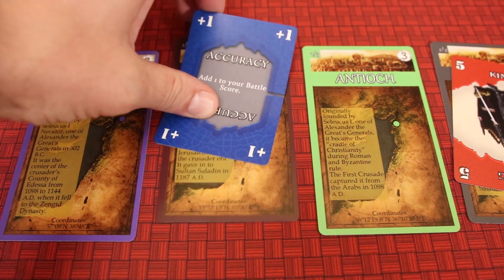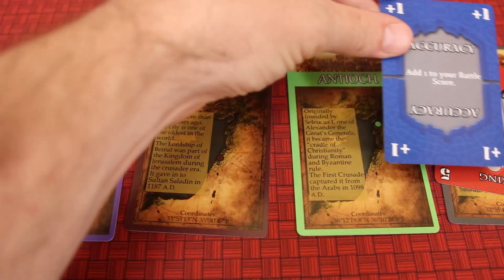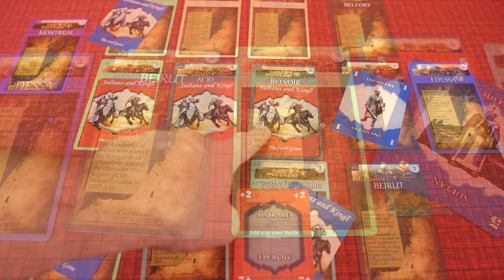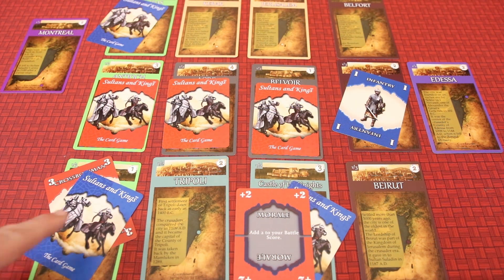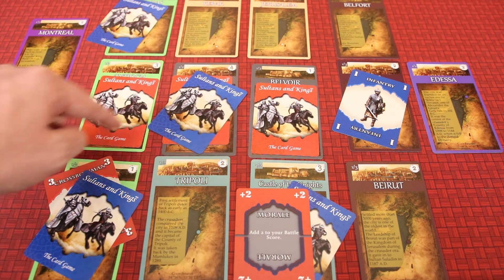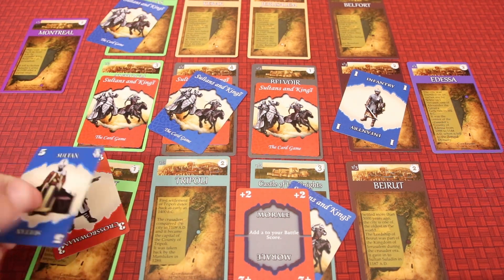Beginning with a second turn, players may decide to deploy a card from one city or castle to another, shifting their strength and control elsewhere. Players can only have three face-down cards at a time, so if they wish to play a fourth card face-down, they must first flip one other card face-up, revealing what it is, and if it is a strategy card, having it take effect.